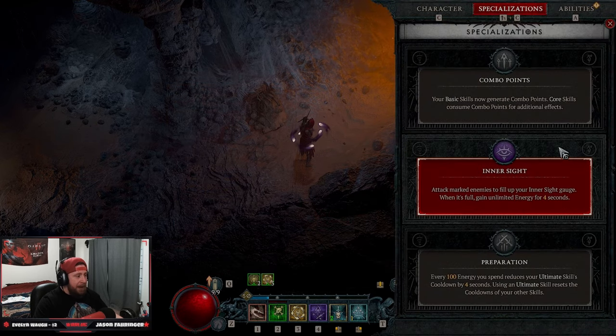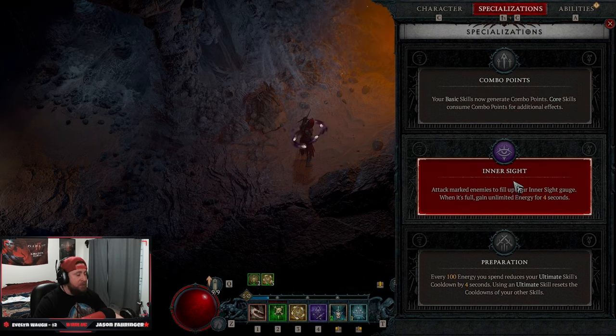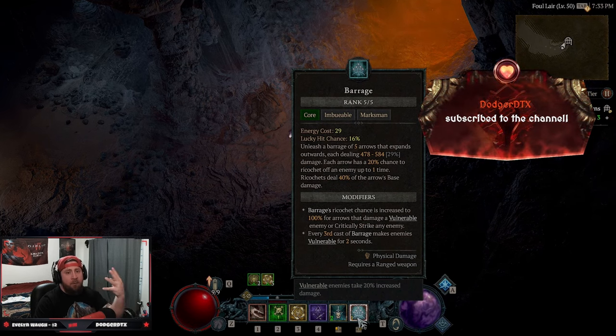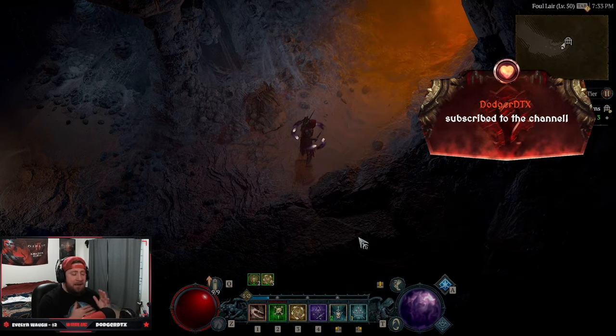For your specialization, definitely take Combo Points first since you get it at level 15. But as soon as you hit level 25, switch to Inner Sight. Because we're up close and personal and very mobile, we want to fill Inner Sight so that when it's maxed we can spam Barrage non-stop for four flat seconds, which is huge.